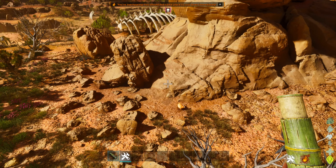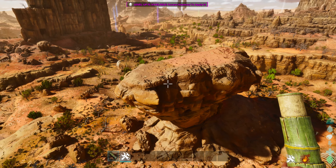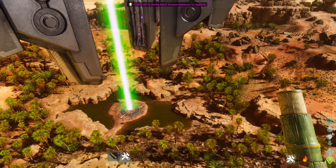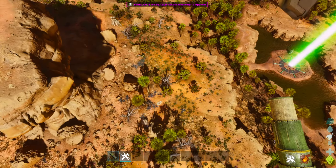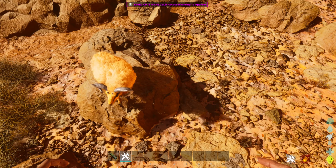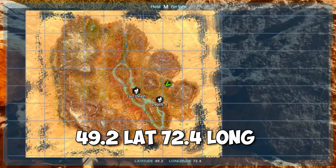For the landmarks, if we go up you'll notice this very massive boulder. If we take a left you can see all of this. And we are very close to the green obelisk. For the location on the map we are just about at roughly 49 lat, 72 longitude.